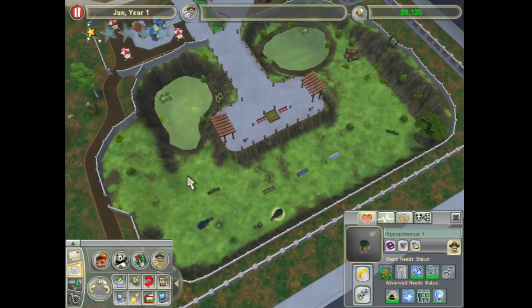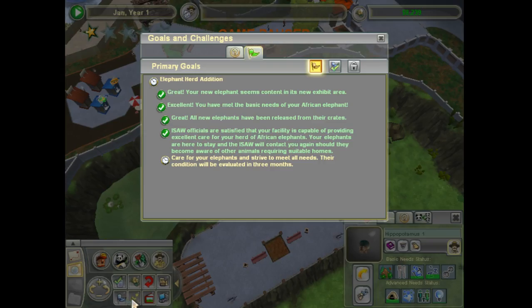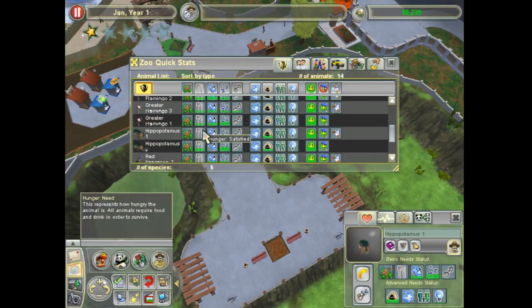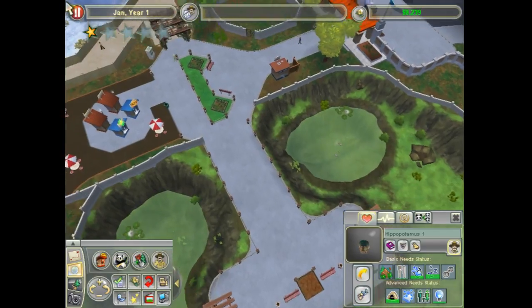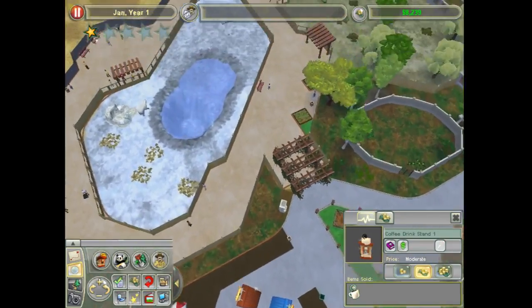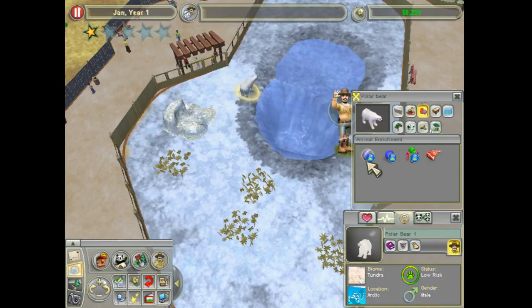Hippos are okay. I think there's flamingos down here too. Let me just pull up a list of all my animals. I've got one polar bear, four elephants, a bunch of flamingos, a couple hippos, and kangaroos. I do have food stands, coffee stands, an ATM, and a polar bear. I will research the ball. That will make a small wooden shelter here so you can have some place to hide, because bears are pretty good money makers.